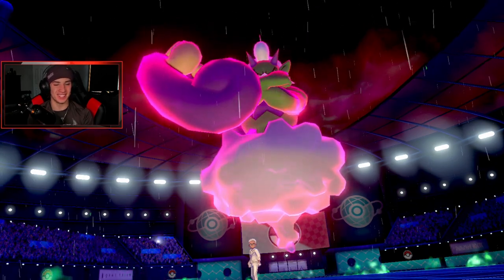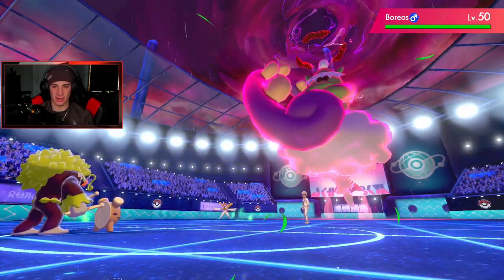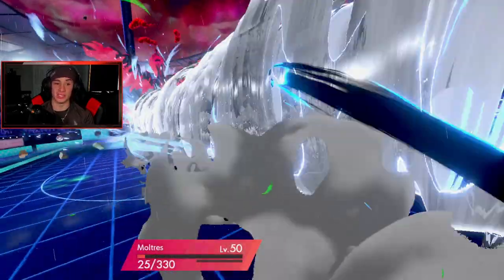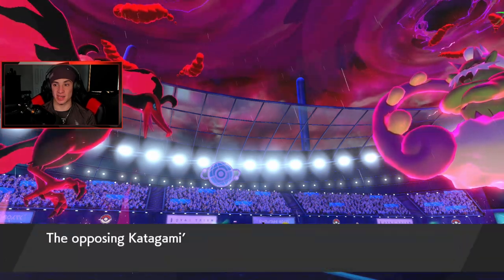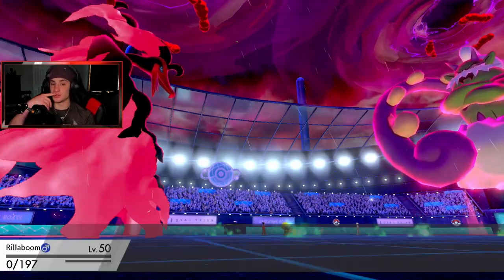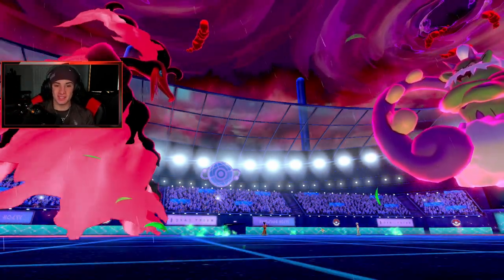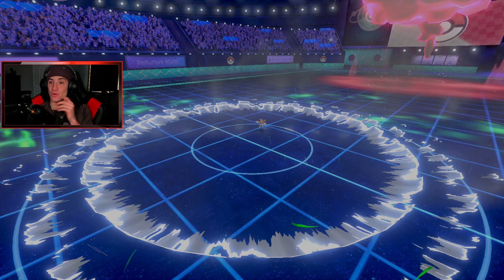Tornadus goes for an Airstream and picks up the KO on Rillaboom. But Moltres eats it! That might be a mistake by him. Kartana takes out Rillaboom and we might be able to take out Tornadus here — we go for an Airstream and it picks up the KO on Tornadus! Kartana gets plus one on its stat board. But Moltres is a beast — Life Orb plus one, Beast Boost procs! Let's go Moltres, we're eating today! Kartana goes down — and we have Urshifu with Aqua Jet left!